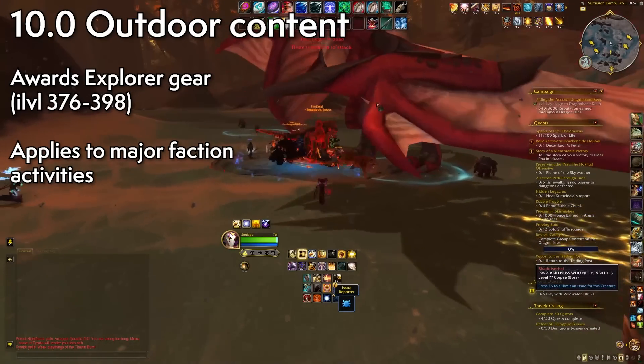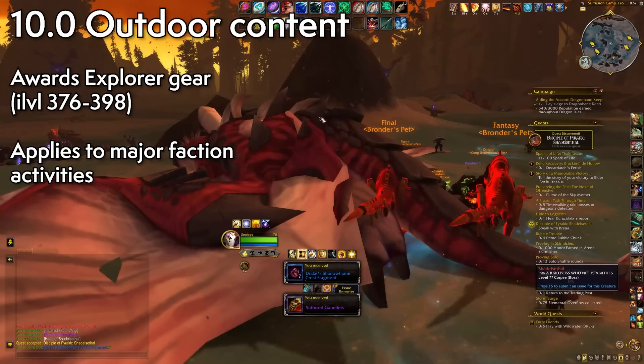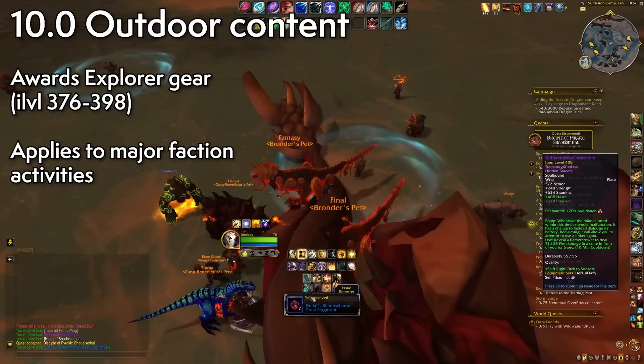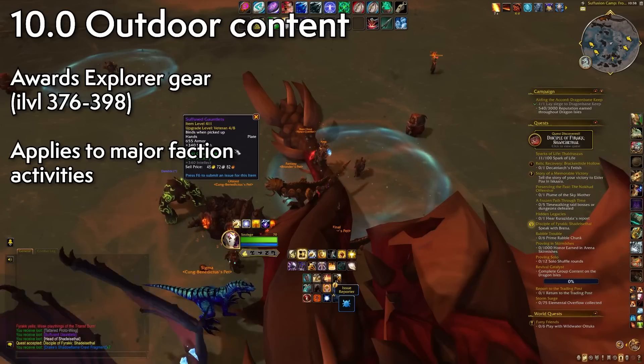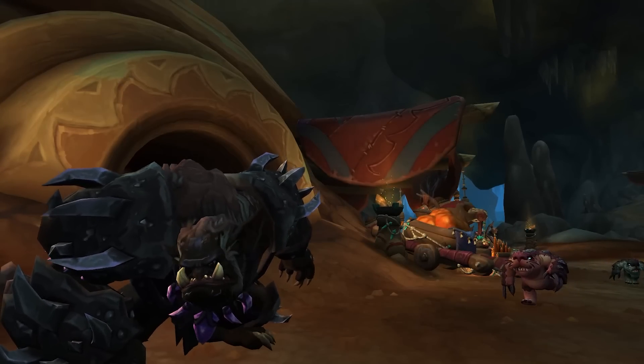In this case, the gear that drops is now considered Explorer gear, dropping starting at an item level of 376 — which should sound familiar. But unlike season one where you had to hope for a decent version of the gear to drop, you'll be able to upgrade it yourself. The cap is pretty low at item level 398, but it's enough to live comfortably on the Dragon Isles, even in Zaralek Cavern.